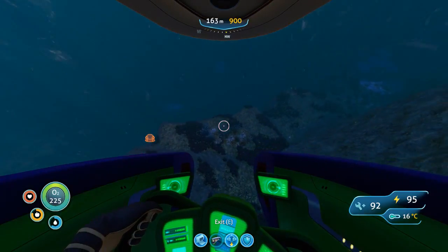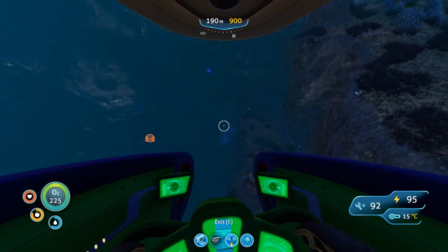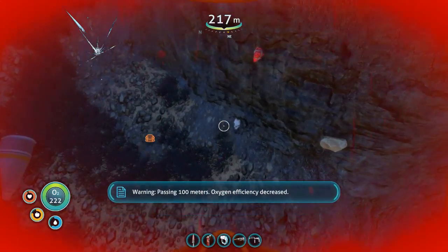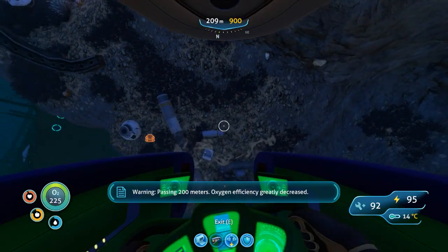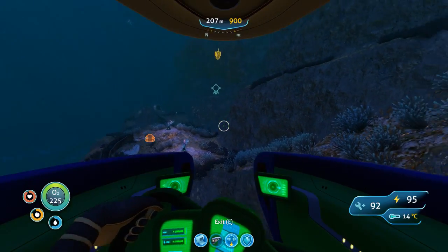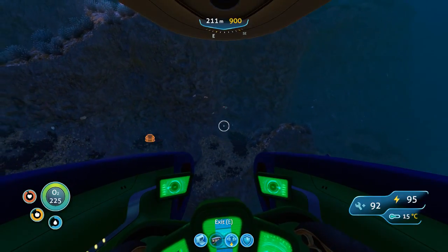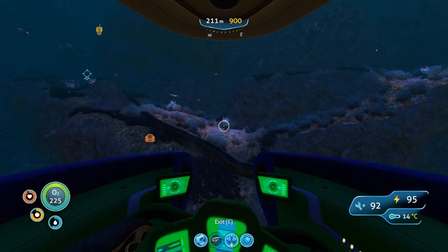I think it's called the bulb zone — that should be where we find the rubies. There's a wreck too, maybe I can find the grappling arm. Oh, speaking of rubies — what the hell was that? Something attacked me. The game definitely gets your heart racing sometimes. There must have been a biter floating around. I will survive. Let's go find some more rubies.